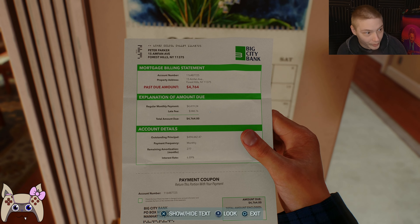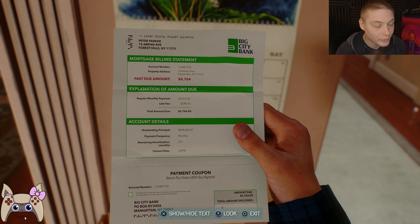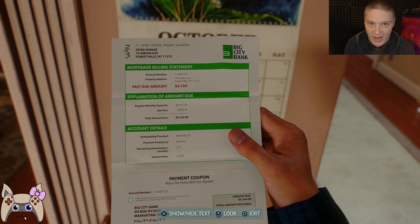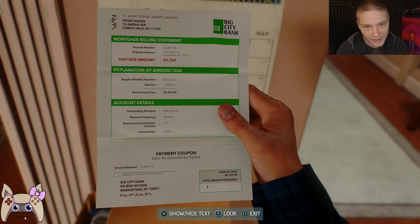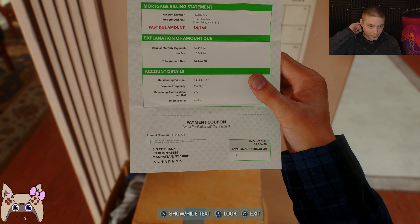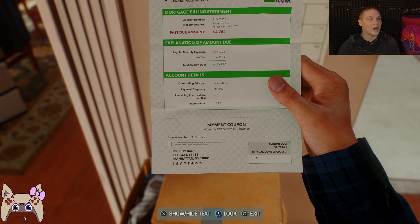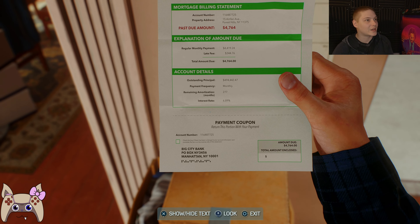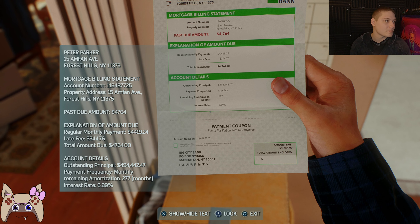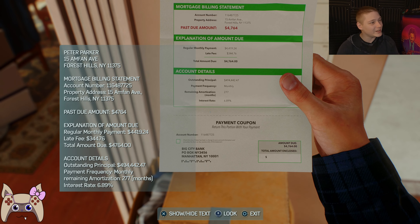6.89. I know whenever I was trying to find a house, the standard interest rate was like 5.9, and I have like outstandingly good credit. My credit's almost at 780, something like that, almost like 800. And they were still charging like 5.9 interest. So it's not that far off, especially for someone who has no credit. The late fee is $300, man. That is insane.